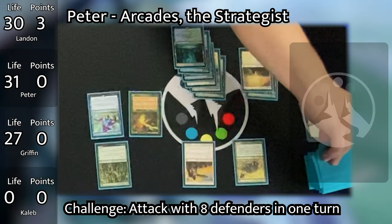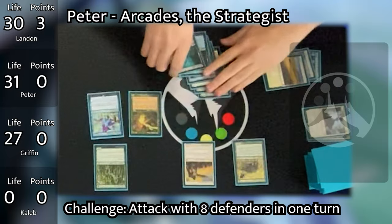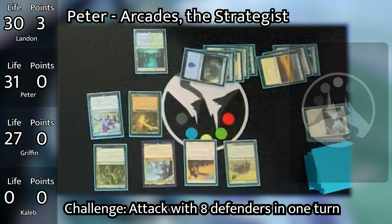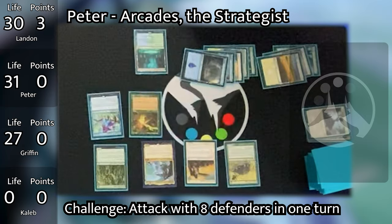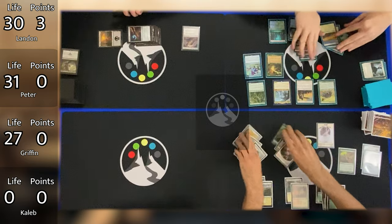Peter untaps, draws an additional card from Dictate of Kruphix, plays a Plains, and taps 8 mana to recast his commander Arcades. He ends his turn without attacking, which the others question — he should have swung at someone. Griffin goes to untap and Peter untaps all of his permanents from Seedborn Muse. Griffin draws and draws an additional card from Dictate of Kruphix, then taps out for Crater Hoof Behemoth.